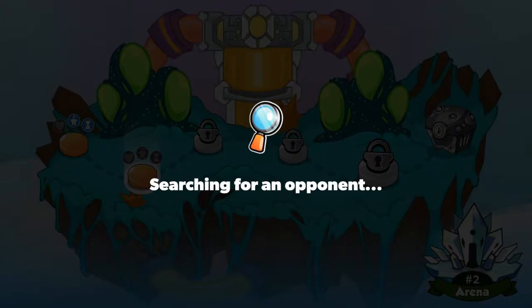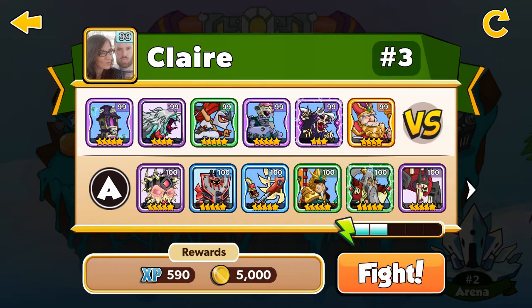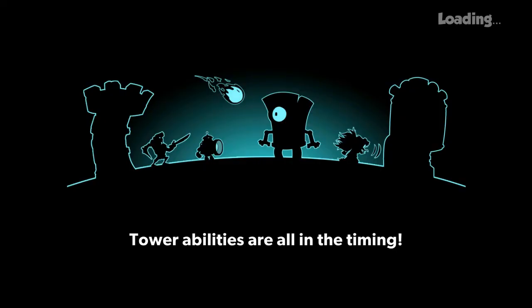Maybe we can take that sweet rank one. Claire has the creep, 5 stars over 99, and the bishop, 4 stars over 99 — a very good defensive team. I'll try my best and win this one, let's go.